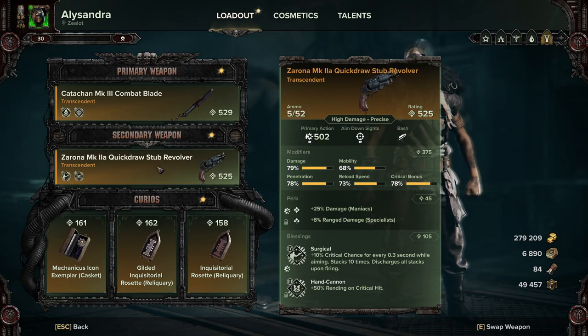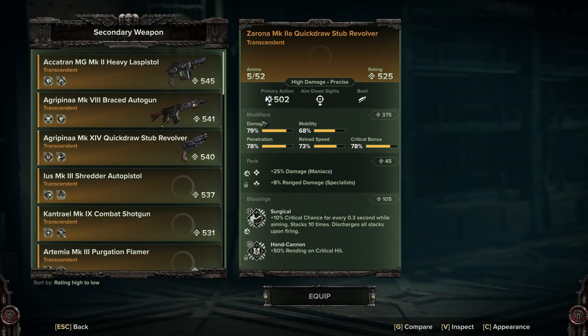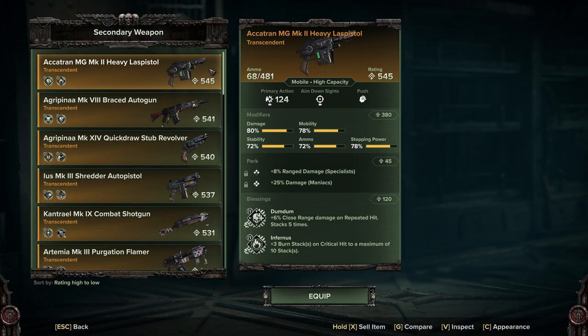For the ranged weapon, there are a few options and I'll go through all of them. You can use the old school revolver — I've got it with Maniac and Specialist perks, and Surgical and Hand Cannon blessings. This is just adding more crit into the build and more rending. Remember, rending basically works out to about 1% damage per 1% rending these days, since the big overhaul. If you're not a fan of the revolver, there are a few other options. You can go for the heavy laspistol — it works just as well with this build. The only thing you're losing is you don't have as much blow-through with your rounds, so you're not going to be killing two or three heavy gunners with one shot, because as soon as the projectile stops, it stops. But you will do an awful lot of damage with this weapon.